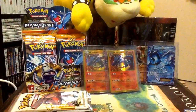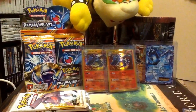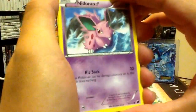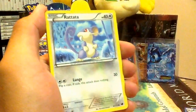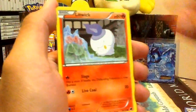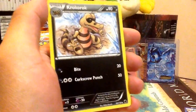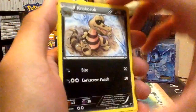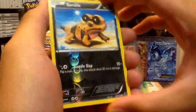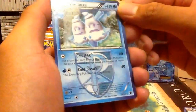Alright, and our last Plasma Freeze pack: Nidoran Male, Rattata, Sandow, Yamask, Litwick, Vaporeon, Floatstone, Kokorok — how do you say that? Kokorok, funny — Sandow, Reverse, and Vanillux — Rare.